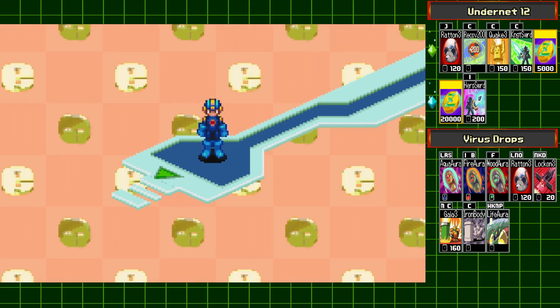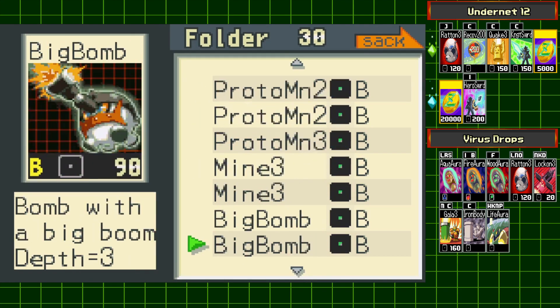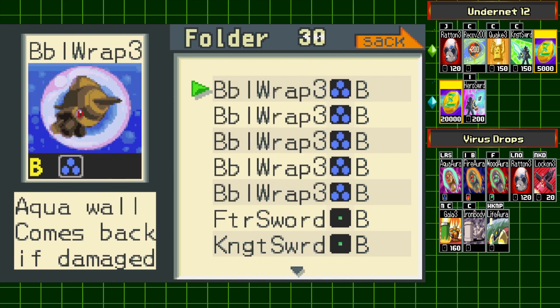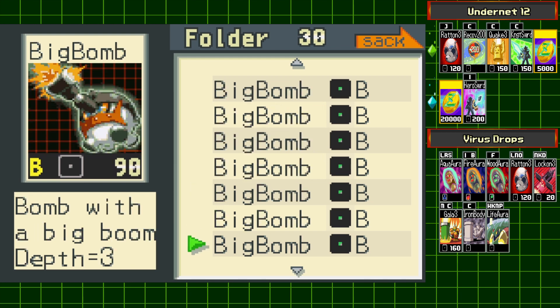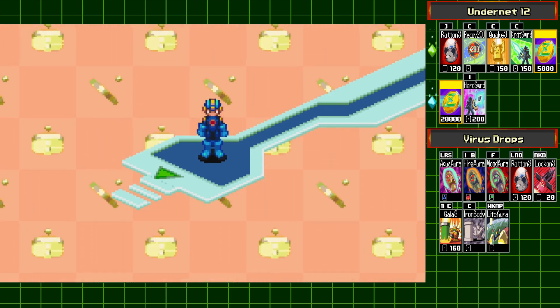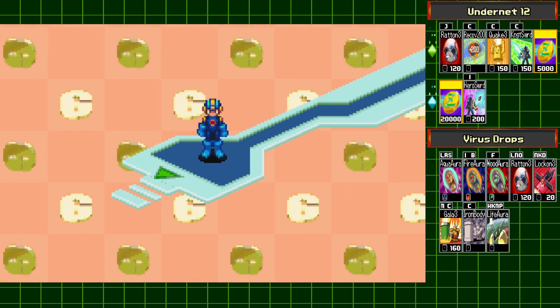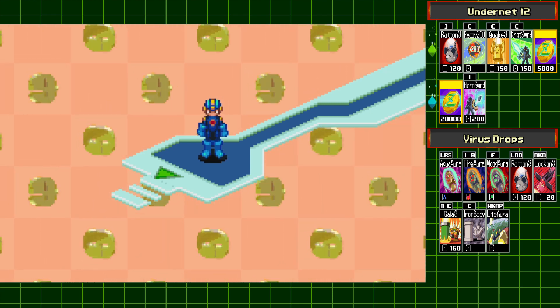And here we are! Before we do anything else, I wanted to mention that I changed up my folder a bit — it's completely full of Code B chips. Most of these are simply to make it easier to access the program advance, but some have a more specific reason. Bubble Wrap will come in handy in the upcoming fight, Mine 3 is because I needed something with a Code B, Big Bomb is useful, and Snake Egg I put in simply because it was Code B. The secret boss of Under Net 12 unfortunately only appears as a random encounter, not from a specific designated spot, so I'll be walking around until I find him and skipping all other random fights.